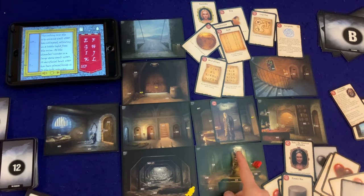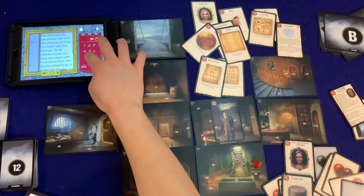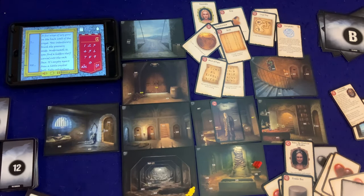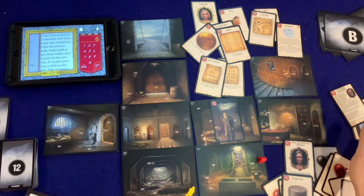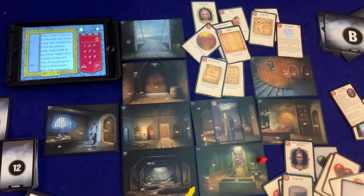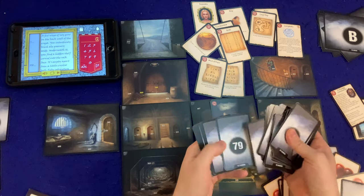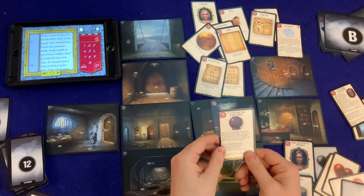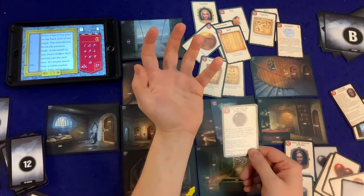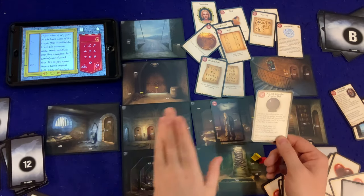Let's check out 308 — see what's up there with the light. Wisps of ivy grow on the back wall of the crypt. You intuitively brush the greenery aside; underneath you find a hidden shelf carved into the rock face. It's empty apart from a little crystal ball. Take adventure card 82 and read it aloud. A crystal ball — intriguing, not what I was expecting. You show the others what you found and gather around the crystal ball. Place all character figures on room card J — who will be the first to take a look?